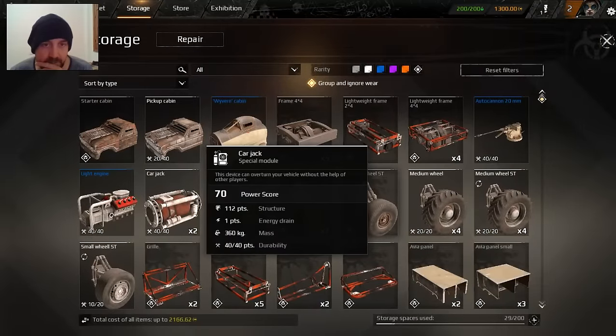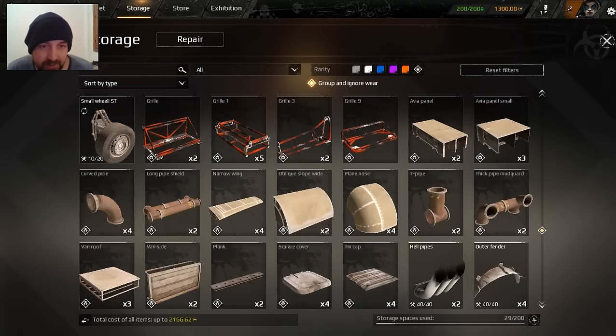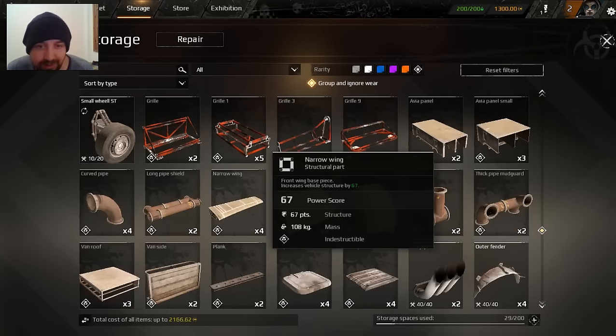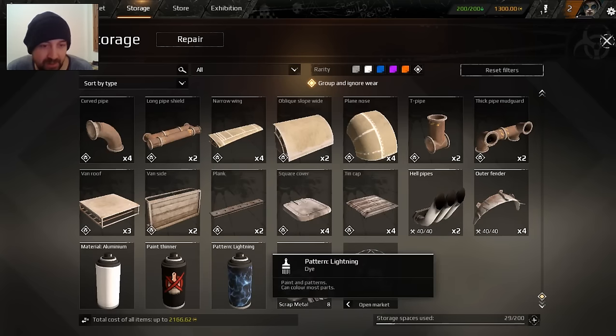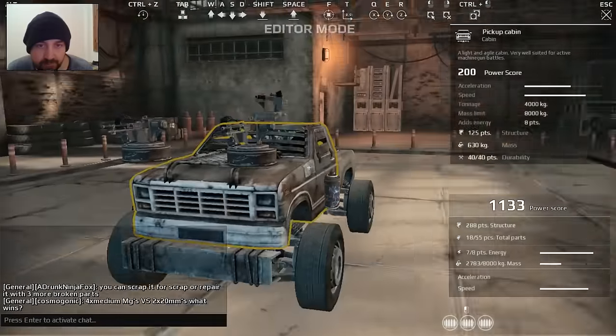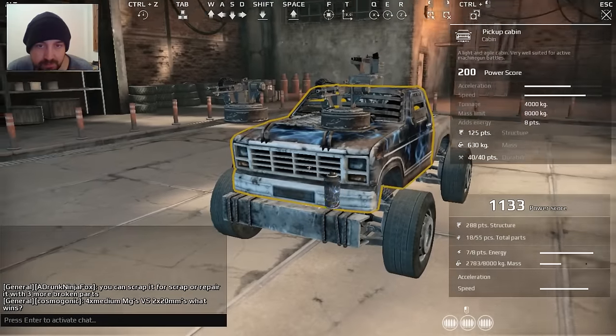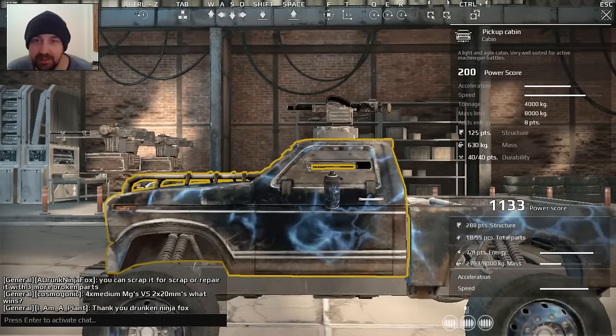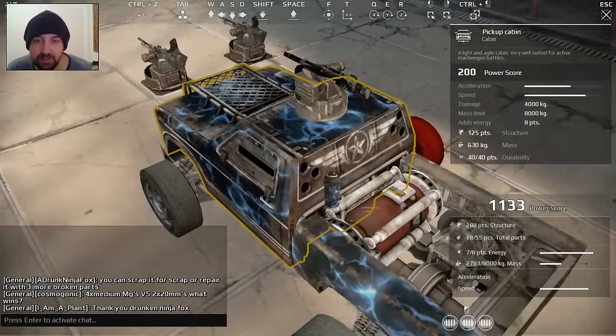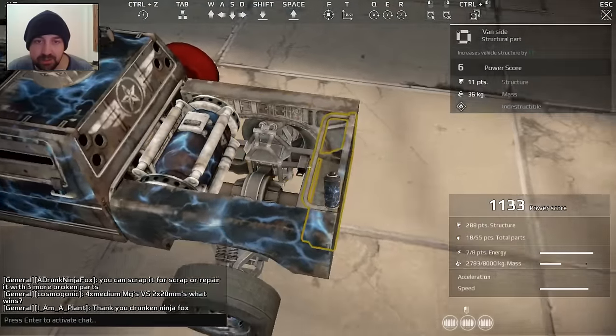Car jack. This device - that's the thing that I thought was a fuel tank, but that's the thing that self-rights you. Narrow wing. Really - I've unlocked wings. Is this consumable or do I have it forever? It doesn't seem to have any kind of consumable. That's good, because paint shouldn't have a consumable element to it.